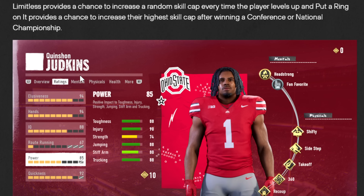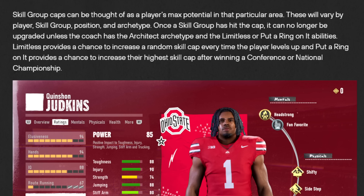Here we've got Quinshawn Judkins where Route Running is capped with a ceiling of 7, and Power has a ceiling of 9. Skill group caps can be thought of as a player's max potential in that area — something we really haven't seen a lot of in football games. Once a skill group hits the cap, it can't be upgraded unless the coach has the architect archetype and the limitless or put-a-ring-on-it abilities, which are going to be pretty key.